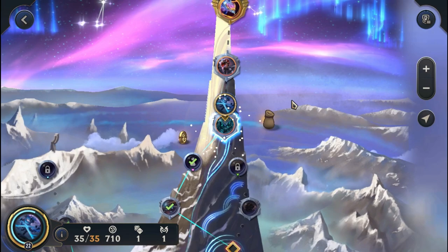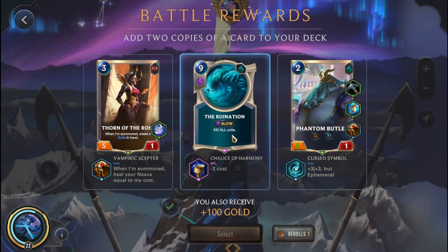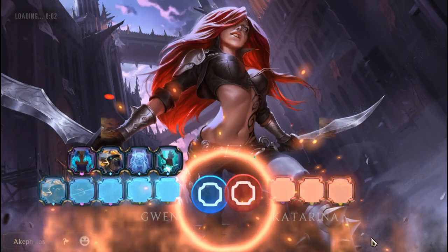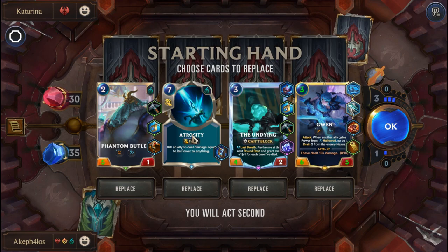We get another heal to the Thorn of the Rose, Ephemeral to the Phantom Butler — I don't like that — or kill all units with minus 3 cost with the Ruination. This could be great on the Aurelion Sol actually, though I'm not sure if Spell Shield negates it. I think I'd go with the Thorn of the Rose. Let's head to the Cat Arena. We're not going to reroll anything — this is a good start.